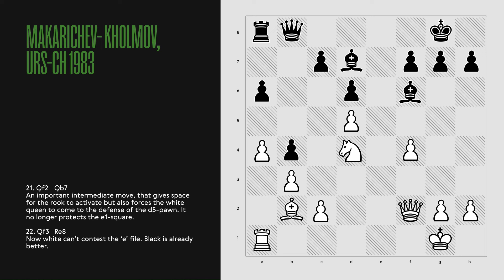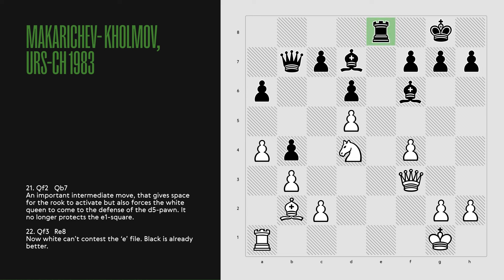Qf2, Qb7 — an important intermediate move that gives space for the rook to activate, but also forces the white queen to come to the defense of the d5 pawn. It no longer protects the e1 square. Qf3, rook e8. Now white can't contest the e-file.